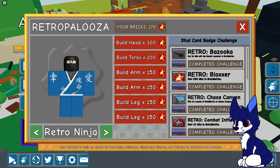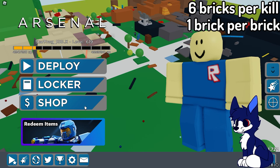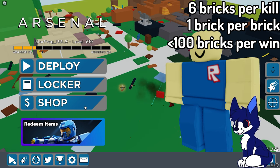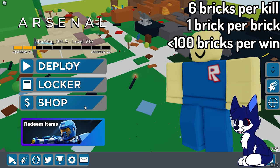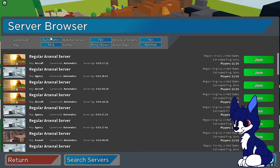You get six bricks per kill, one brick per brick you destroy, and around 30 bricks for waiting. I've tried to see how many bricks you get from waiting — one time I got 30, one time I got 70 — but you're guaranteed less than 100 bricks for winning.